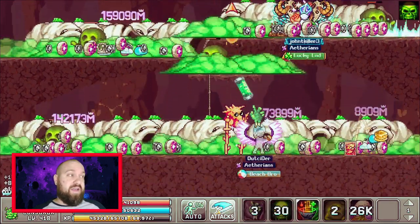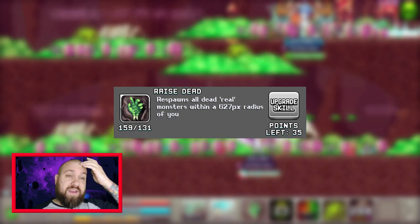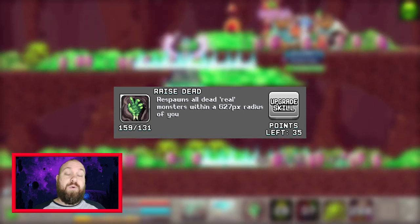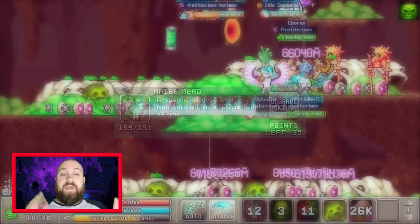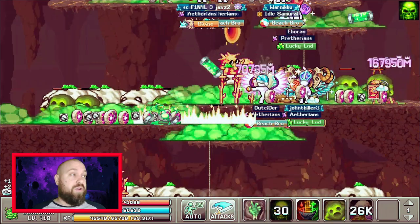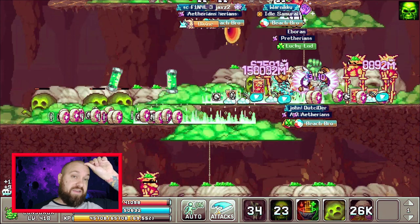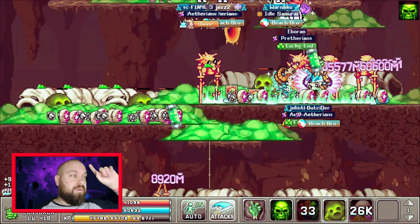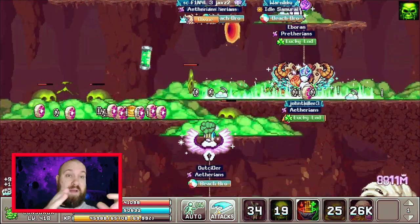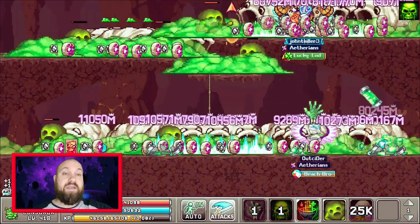The first skill is Raise Dead. What this does is it raises all normal mobs — it will not work on crystal mobs and doesn't really work on bosses. So when you're in Worms, which is where most people are farming towards end game, you can constantly revive them. The higher the level, the more area it affects, so you can end up reviving a whole map all at once. It's a huge buff to damage and kills.